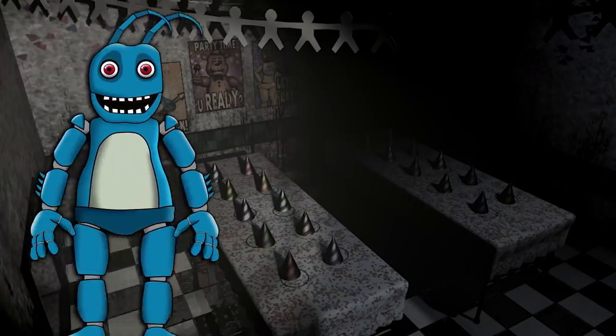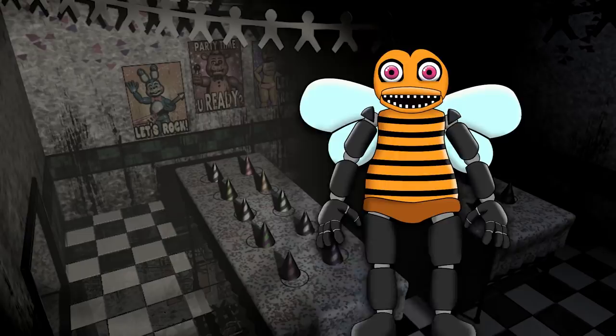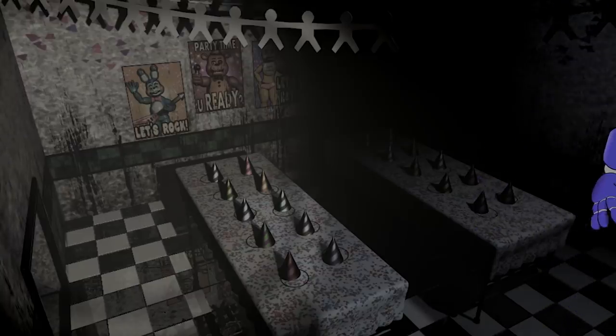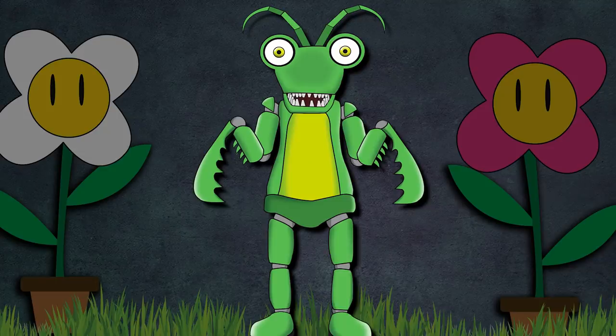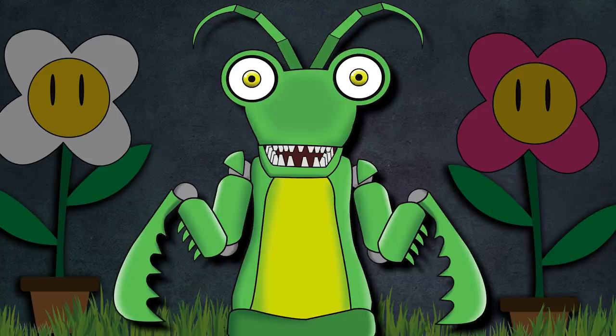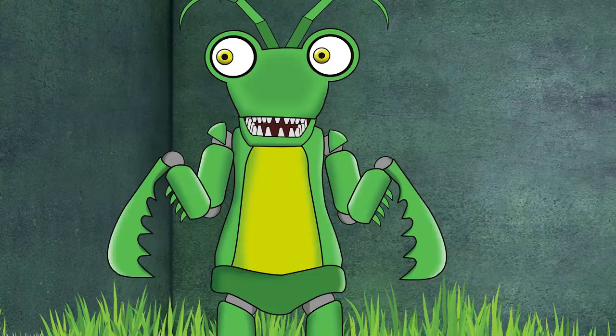That was until the pizzeria found out about Melvin's strange obsession. As we know, overnight all characters at the Freddy Fazbear Pizzeria are switched into a free roam setting, ensuring their joints and servos wouldn't stiffen or lock up. All the insect characters went about doing their own things, but Melvin would mainly stay inside the Magic Garden. Something always drew them towards a certain point on one of the walls, and for hours on end they would stare at it.